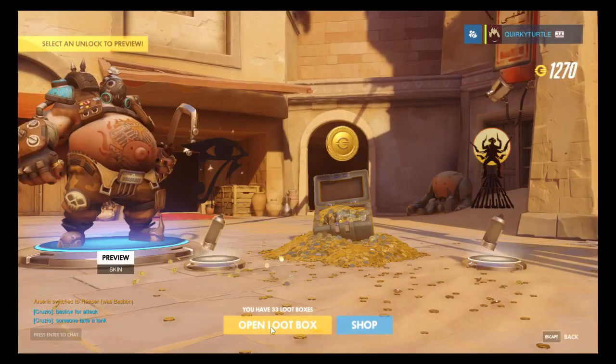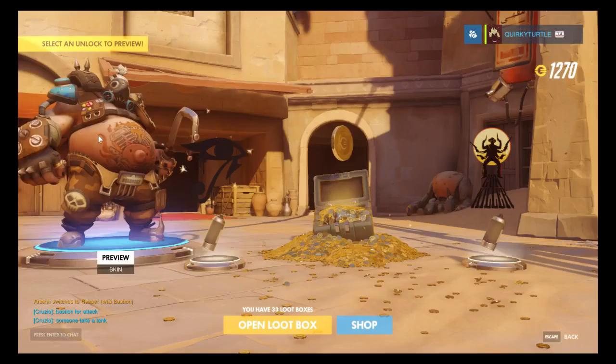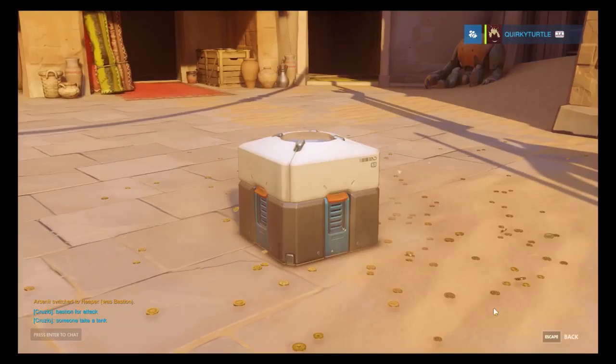Box 34: another legendary and a lot of gold - we can buy our Junkrat skin, which we'll do at the end. Plus a skin for Roadhog called Mud. Not that pleasant.